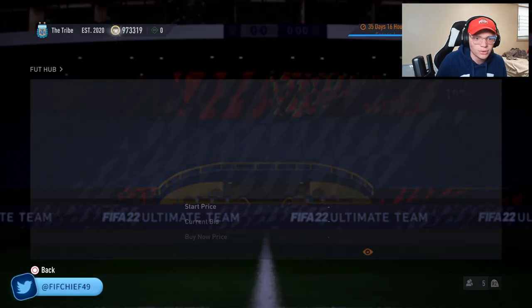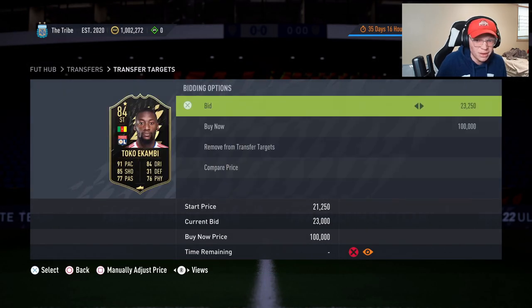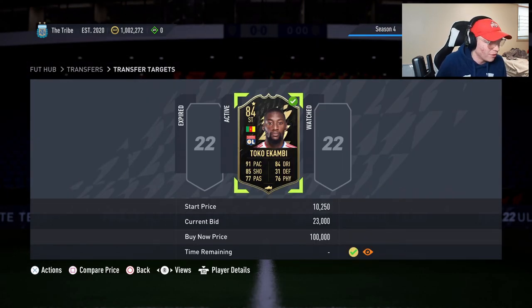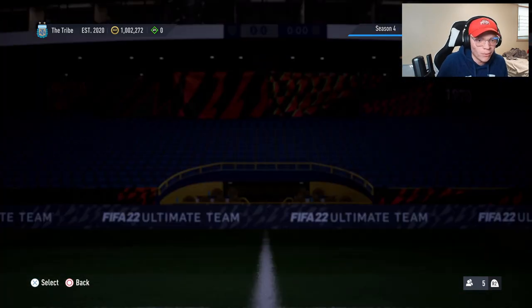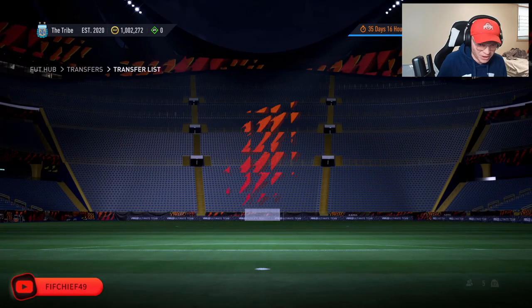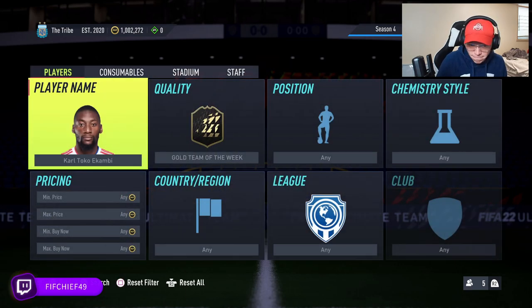You can also pick out multiple players to do this with. At 23k I'll still make 275 coins after tax selling him, so that's more than fine to bid on. That card already sold, so I undersold a little bit, but we made some good coins. That's the approach: pick one specific player and stay locked in on it.